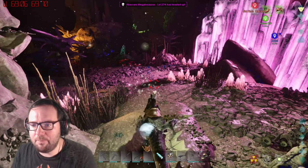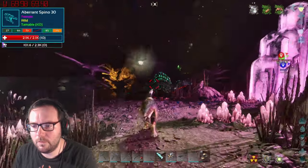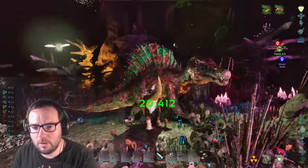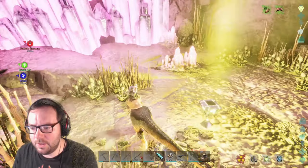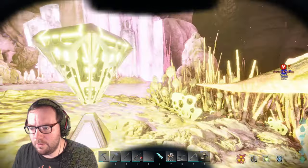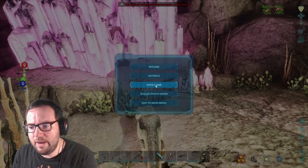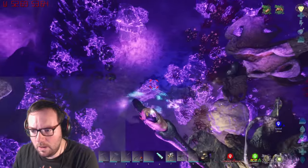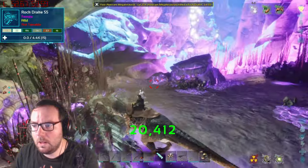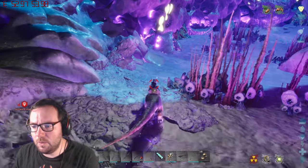Hold on — stop leveling up, there's a seeker attacking you. There's another reaper queen. I found a yellow drop, let's see what's in it — some riot gear, really good. We're gonna save the game just in case. How's my hazmat suit doing? Doing good.